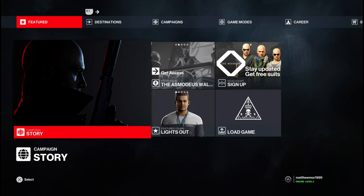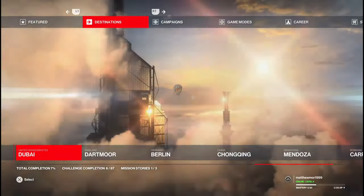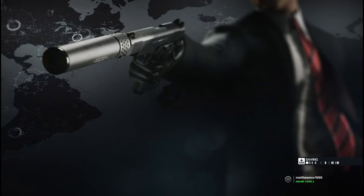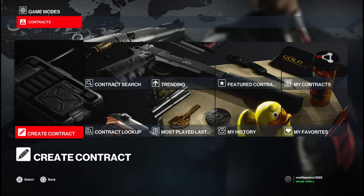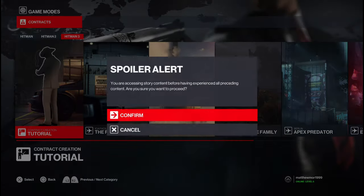Now what you have to do is go to the main menu. Once you go to main menu, head over to the game modes, then head over to contracts, create a contract, and then do the tutorial.